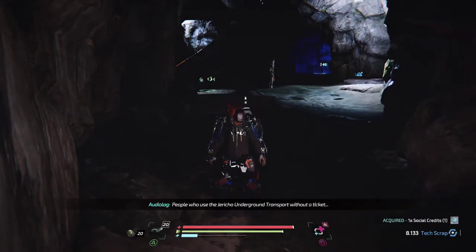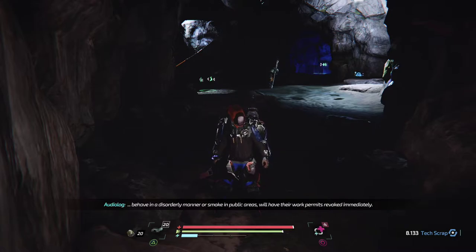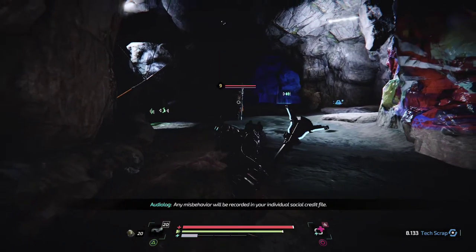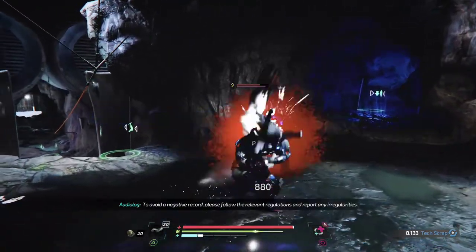'Passengers: people who use the Jericho underground transport without a ticket, behave in a disorderly manner, or smoke in public areas will have their work permits revoked immediately. Any misbehavior will be recorded in your individual social credit file. To avoid a negative record, please follow the relevant regulations and report any irregularities.'